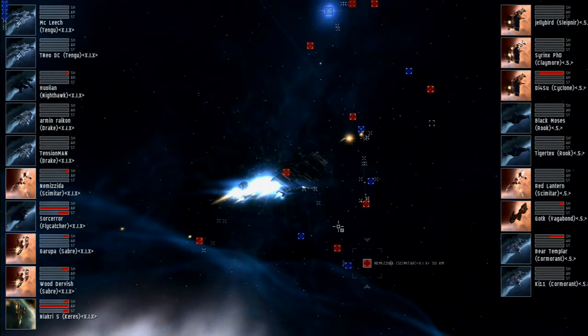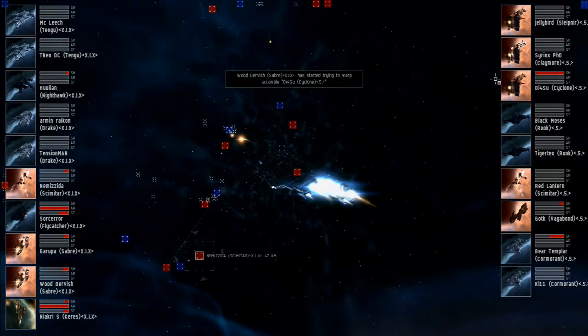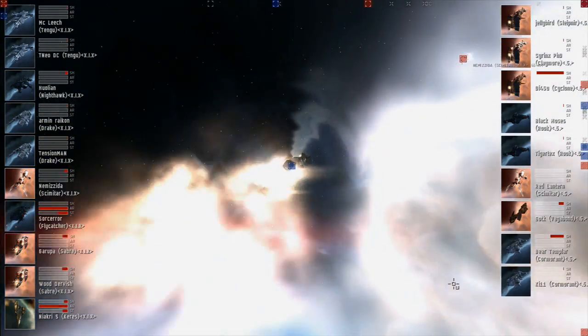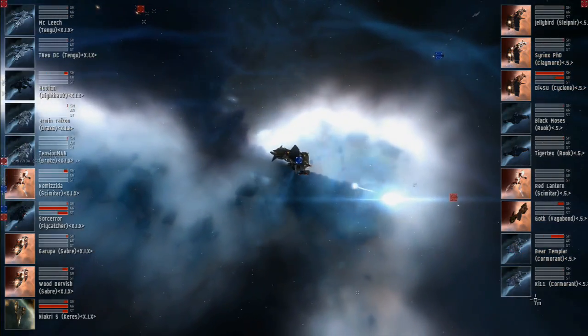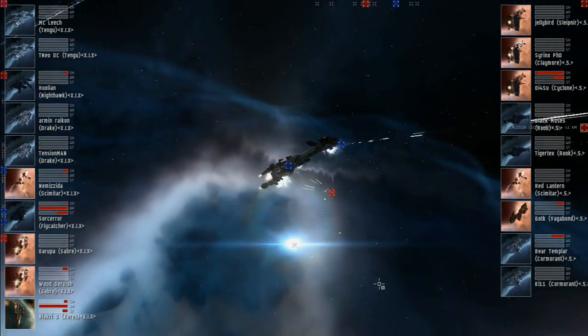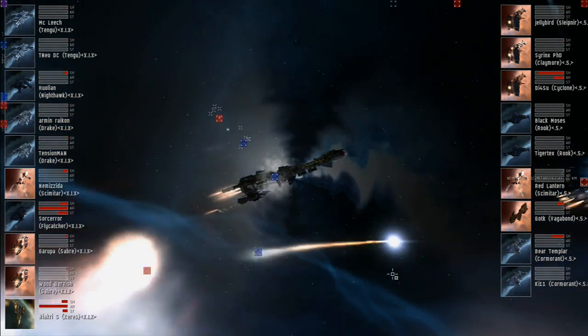This looks like the Vagabond for the 5, piloted by GotK. He's currently been webbed, so he's in a bit of trouble. He's shooting at the frigates. The Flycatcher for Legion of Death as well as the Keres are both hanging on. Two of their Sabres took some shield damage and they've been repping back as well. Obviously the 5 are splitting damage between all of these ships at the moment to try and confuse the Scimitar pilot.